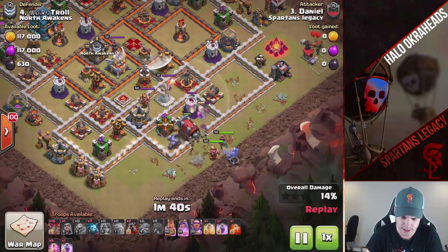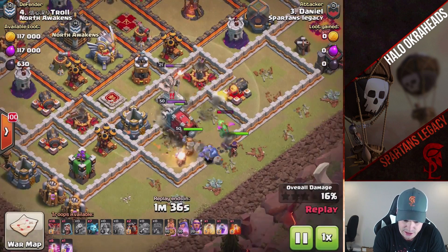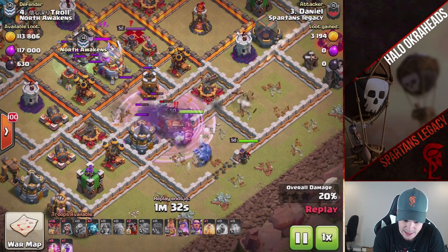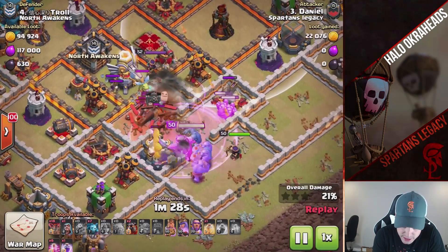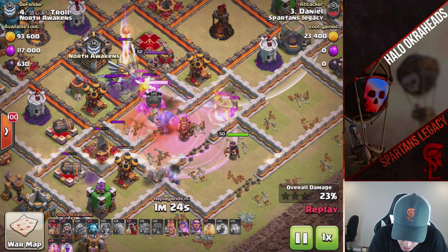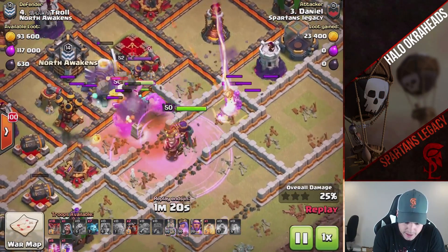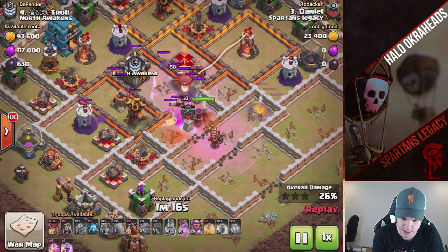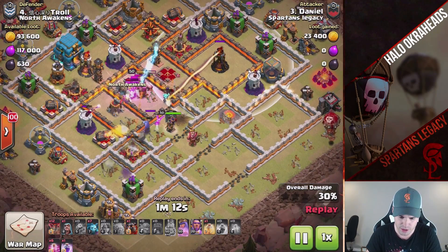We already know what's inside the ram. My guess is it's going to be a max golem. However, he could bring Valkyries here — they could get actually decent value. But I bet he's got the max golem inside because he's outside of single range. He brought a max golem — there it is. Smart choice. I like the max golem there. Having that max golem is going to really provide some tank for the queen.